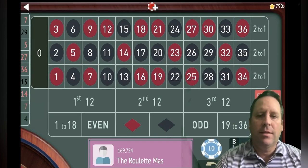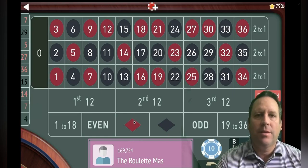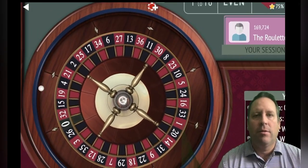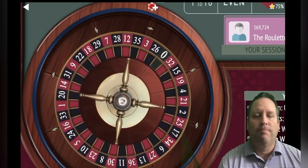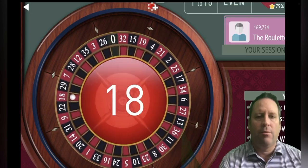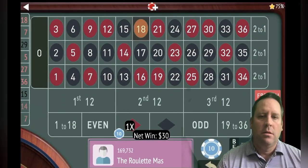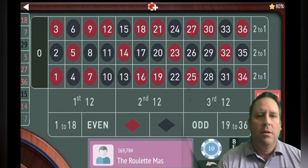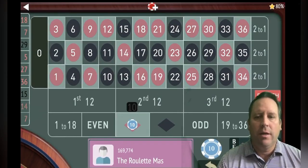Okay, so we lost that one. He's going to go from 10 to 30, and now we're on red because we're going to follow the winner. Okay, we got a win — now we're up 20 dollars, so we're going to be on red. When you win, you go back to 10.